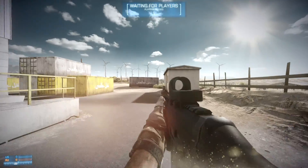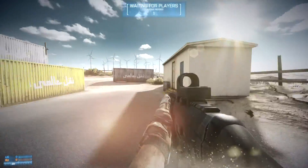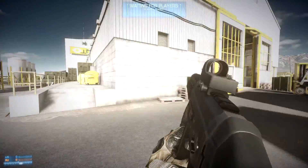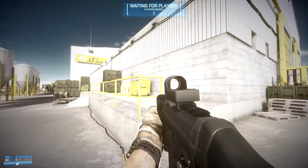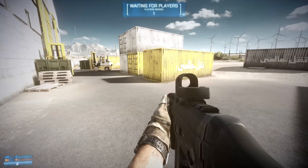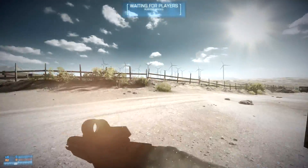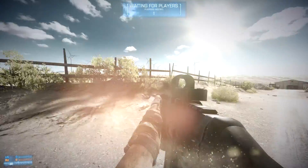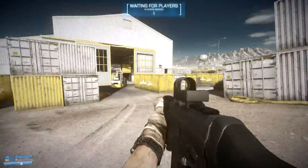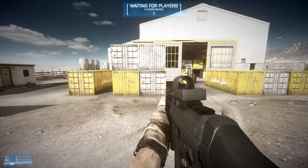Yeah, as you can see, the only thing that I actually have is down below — it's the ticket count and the compass. And that's about it. I have no crosshair and no minimap. I don't think I can even bring up the map — no, I cannot bring up the map. And yeah, this is probably it. This is how good you can get it if you don't want to glitch your HUD away or stuff like that. So yeah, that's about it.